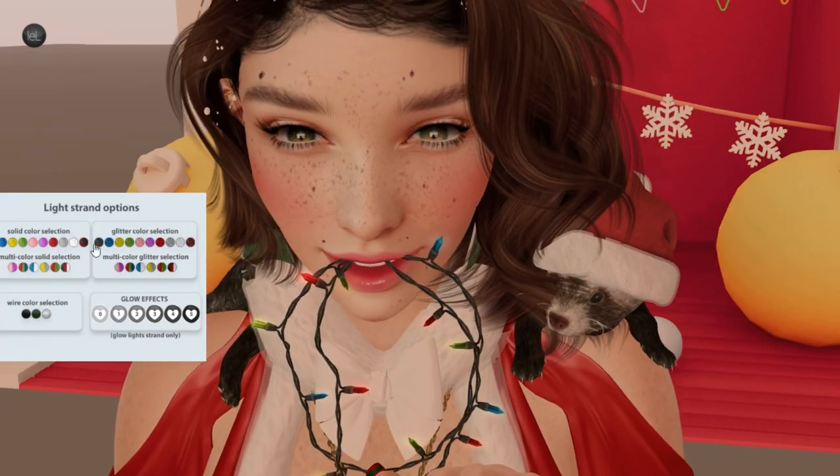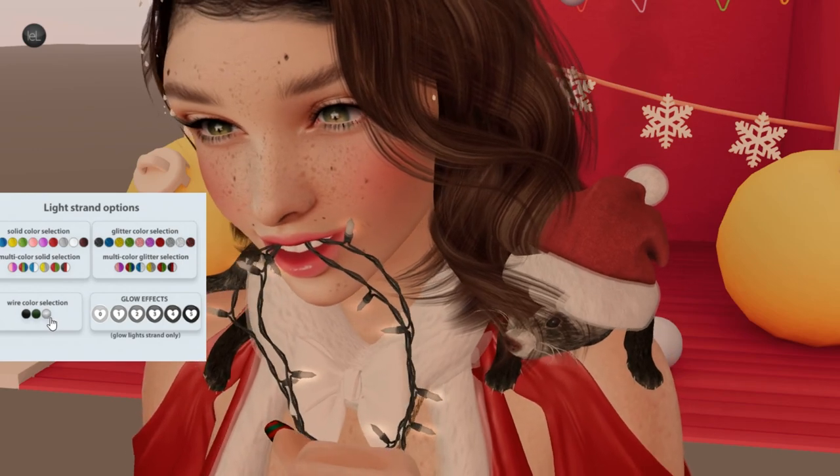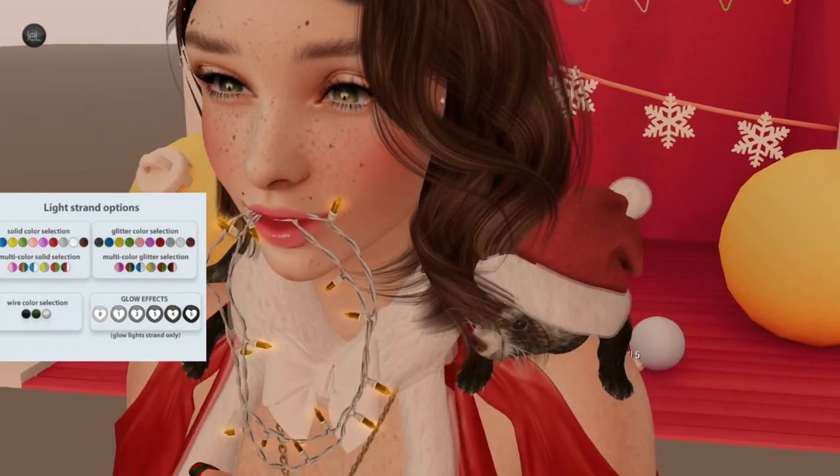Now you can see those. You can change the glitter section and the color of the wire — so many different things. It's so cute.